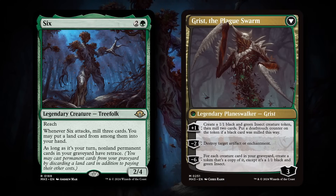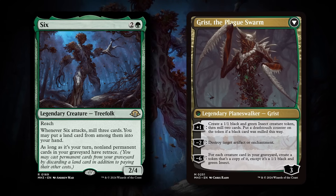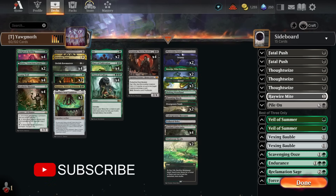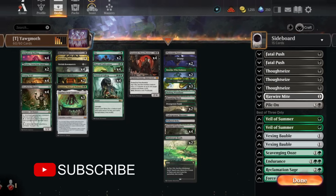Because we are milling a lot, we're also playing 3 copies of Agatha's Soul Cauldron, which pairs up very nicely with our mill plan. With that, I'm going to hop over to some Timeless gameplay to show you guys how the deck does.